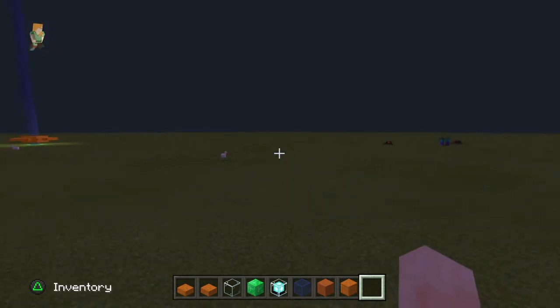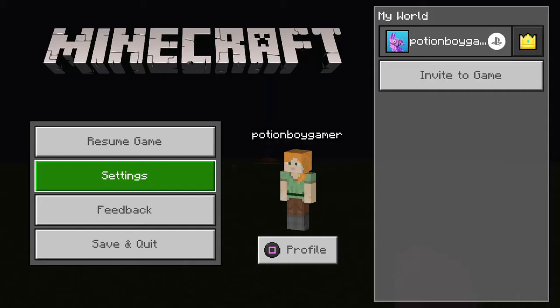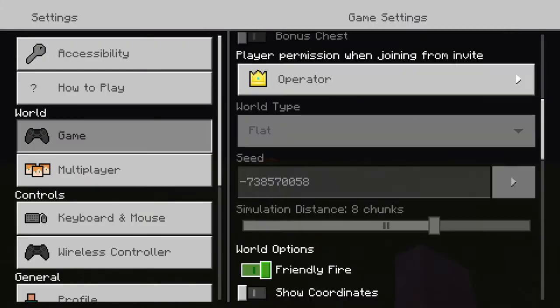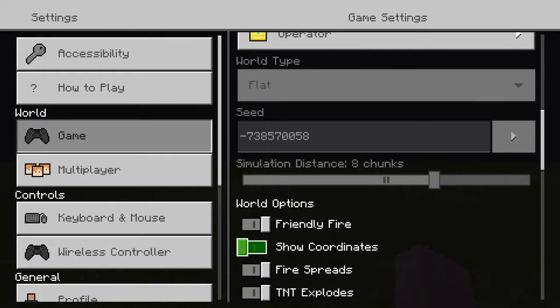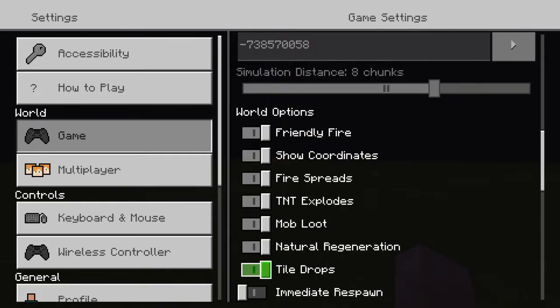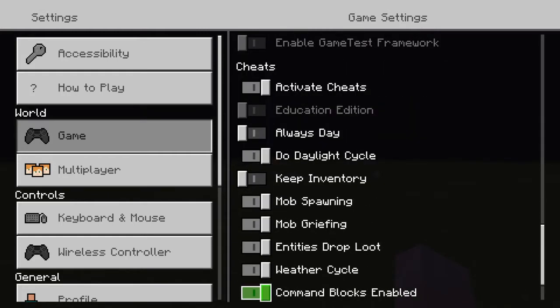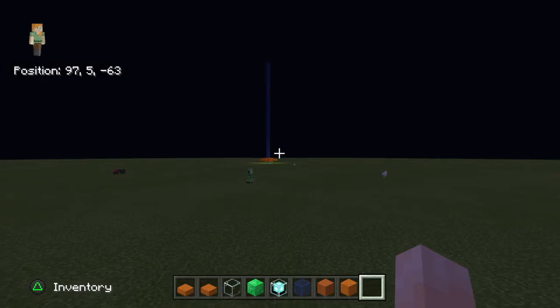First you're going to want to go far away from where your area is, and you're going to want to go to settings and turn your show coordinates on. You're also going to want to make sure that you have activate cheats on and command block spawn enabled.